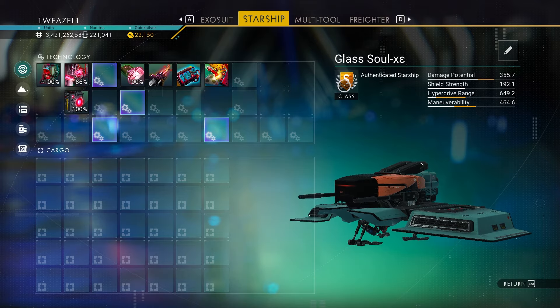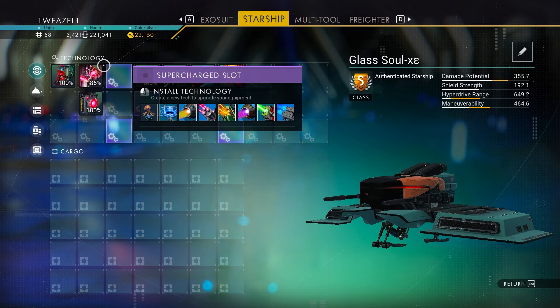Before we enter the space station, here is a little photo preview of how beautiful the ship is with a single thruster at the back. The ship is upgraded to S-class and I'm not going to lie, I kind of like the supercharged layout.